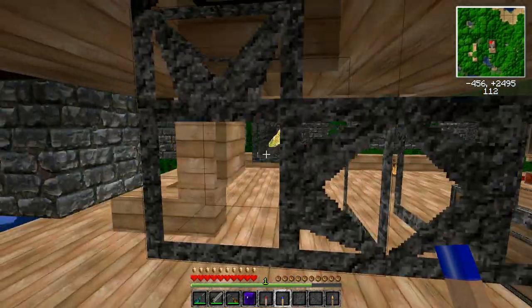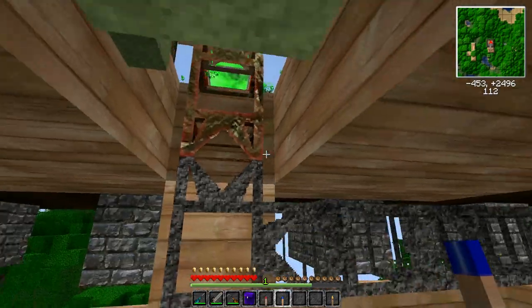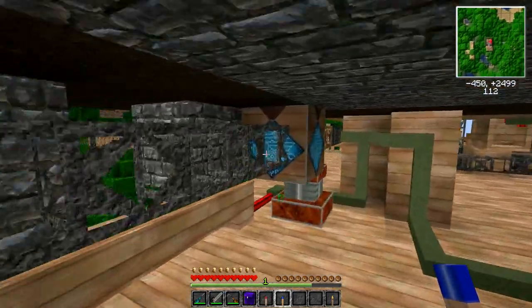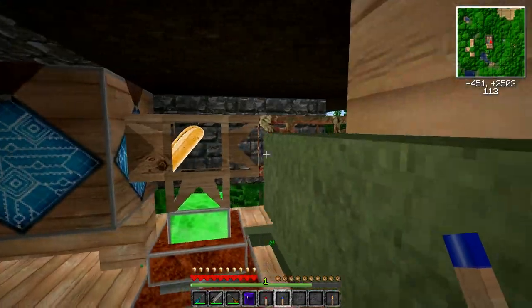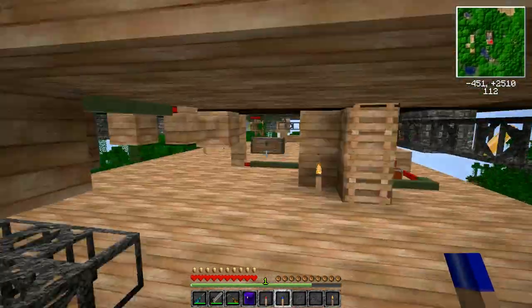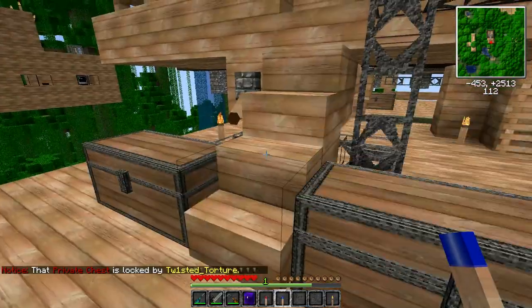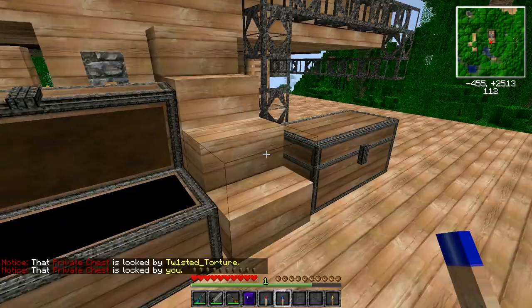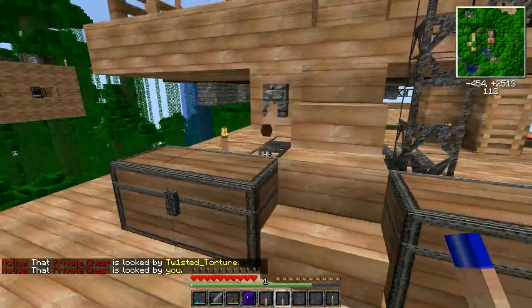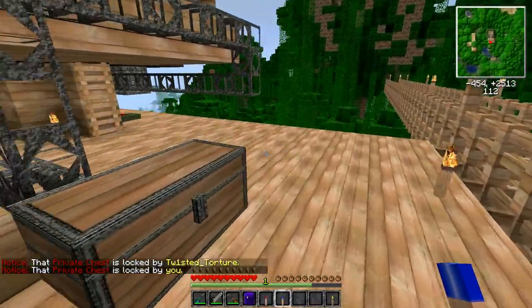The wheat goes up into that chest you saw earlier, and then it comes right back down — the chest acts sort of as a buffer — right back down into my little automatic crafter, and comes out as bread, going immediately to these two chests out in the front. So technically we have ourselves a nice little automatic bakery. Anyway, I just thought I'd show you guys those things — see you next time!